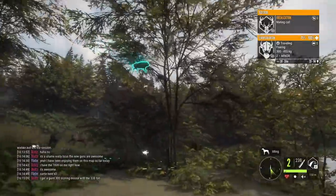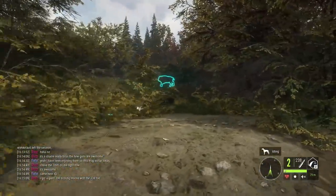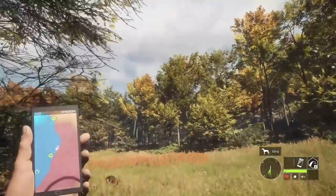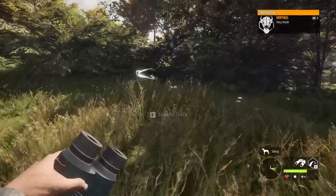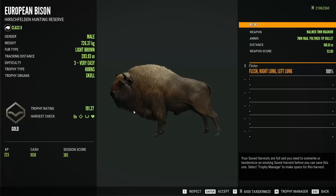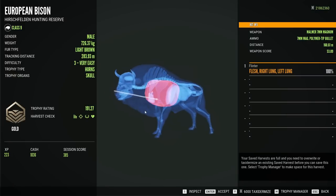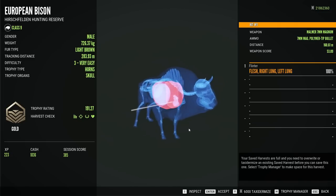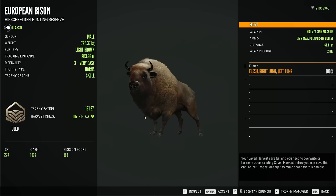I haven't seen that one before — I guess that's not just a moose thing. Or if it would have gone higher, float in the air for longer, I wanted to try to get it. I still want to shoot one of those animals that goes flying like that — no such luck there. Level three gold, 191 score on a double lung shot. The seven mil is doing better on bison than the 338 or 300 do on moose.